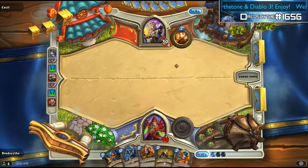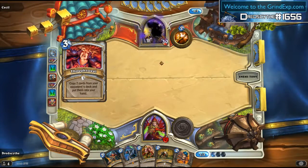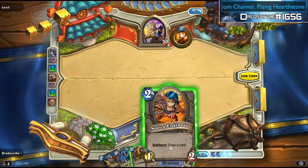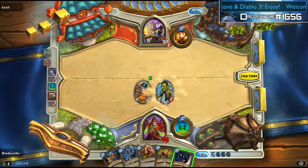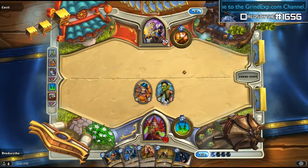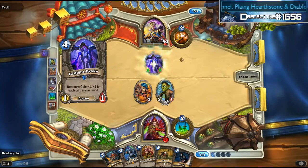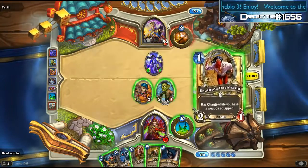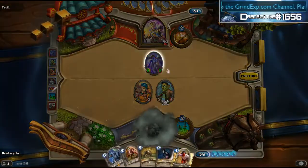Now we'll see if I should have played the conceal or not. Okay, so he's going for that type of deck. It is turn 5 and that is an 8/8, and I have no other way of killing it, so we are going to assassinate and pray he doesn't have anything bigger.